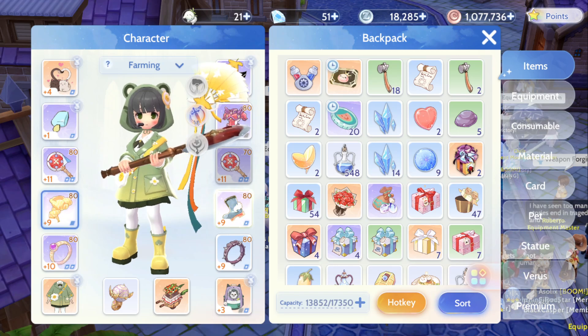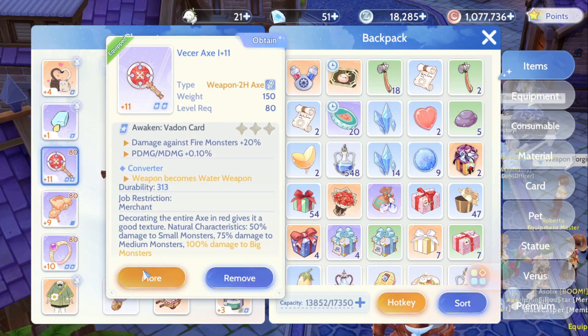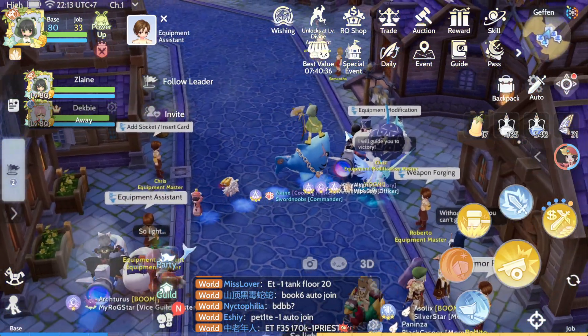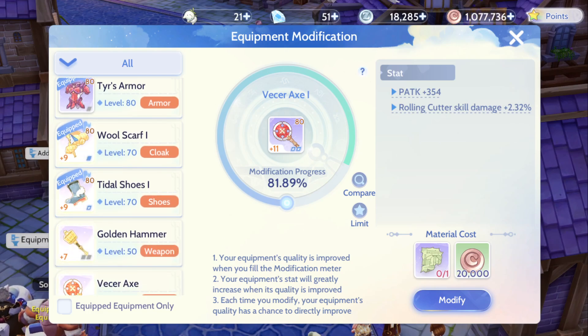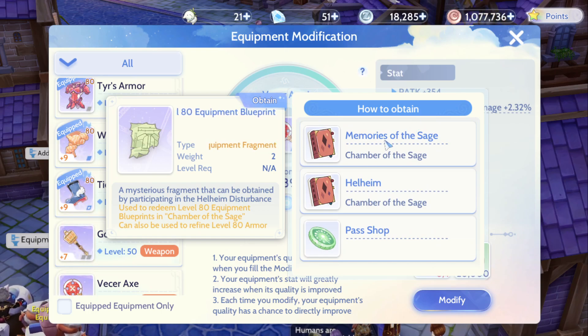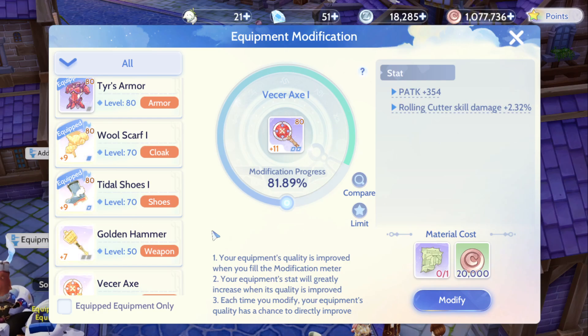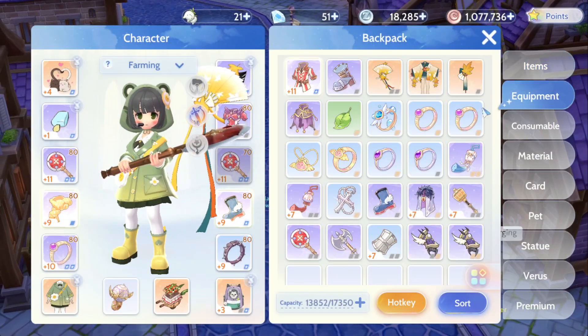First, always focus on your weapons. Then you need to modify them back to the gold shiny state. You will need a lot of equipment blueprint fragments, which you can get from the shop, from Memories of Sage, or from Hell Hunt. Before you do the modifications, make sure you have all level 80 equipment crafted.